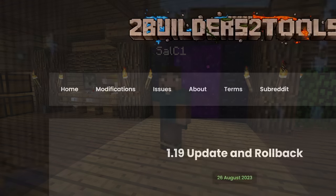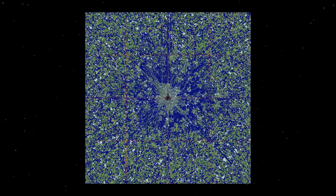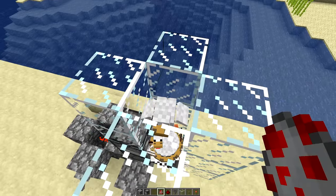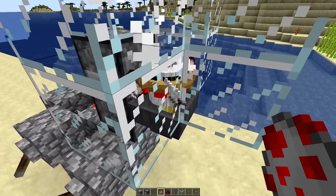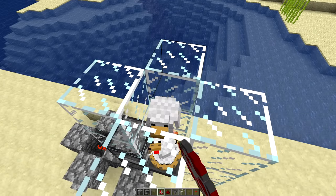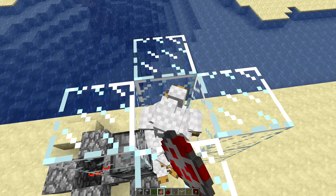Luckily, this isn't an issue anymore because 2b2t is not only running 1.19, but is running a special server version called Folia, which adds multi-threading support into the game by separating the world into what are known as regions. Because of this, the artificial mob limit was removed and players could really have as many chickens as they want — until another problem occurs. After a certain amount of chickens are packed into a single block, they start to die. This is because of a feature added by Mojang called Entity Cramming, which limits each block to 24 mobs before they start dying. But a solution was quickly found: by adding vines to the chamber, the game for some reason didn't care how many mobs were in the same space.